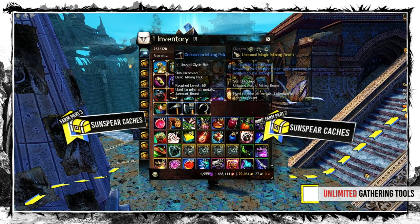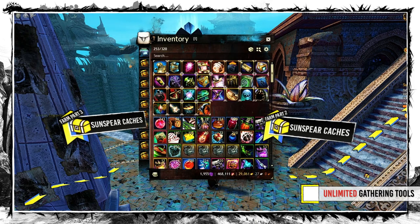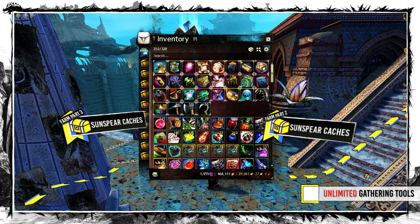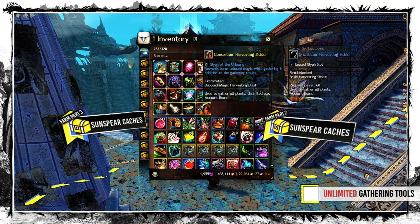You can also use your shared inventory slots and quickly swap those tools between multiple characters. Just make sure they have some tools already equipped so you can simply double-click like this.